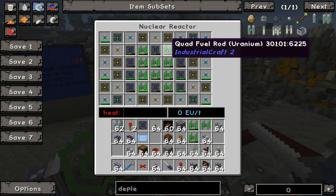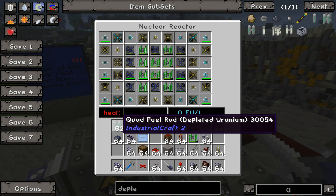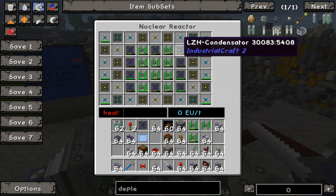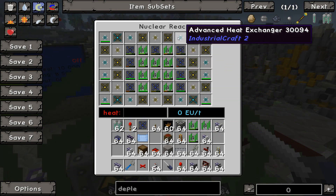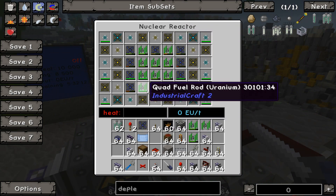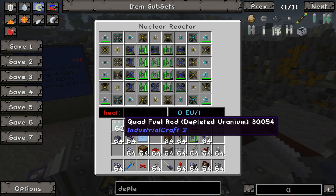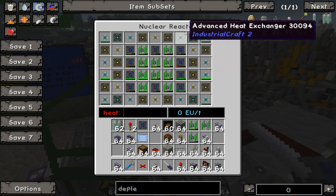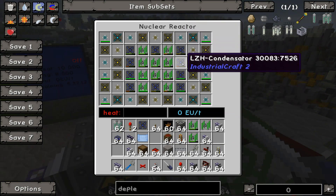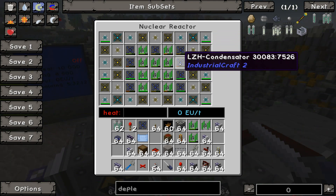The problem was: what happens when a quad fuel rod becomes a quad fuel depleted uranium rod? Because if I set the system up to extract these, it may automatically place these instead. And the other issue is that if I set the system up to replace these with these, it may accidentally put one of these in a spot for an LZH condensator when one gets pulled out.